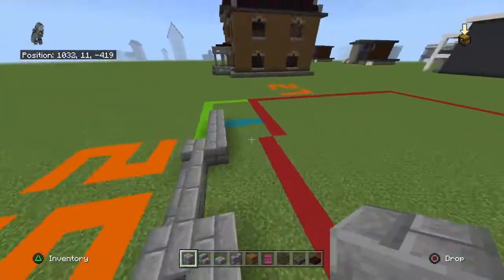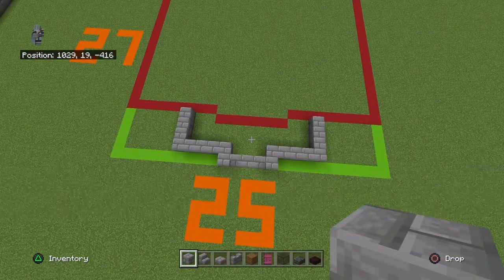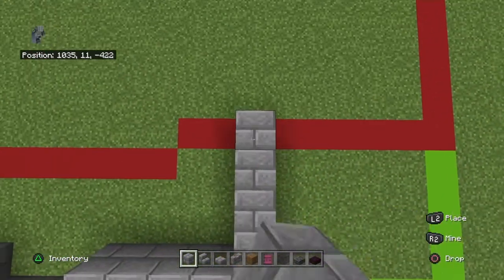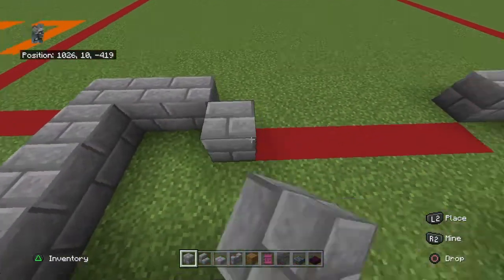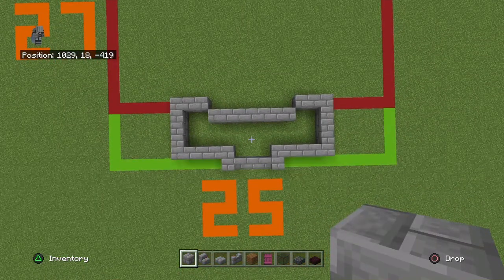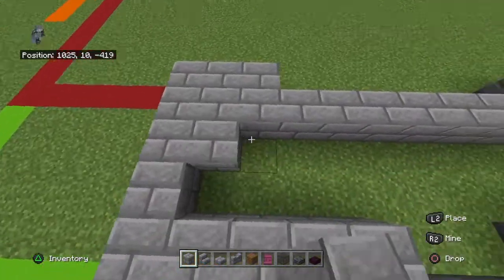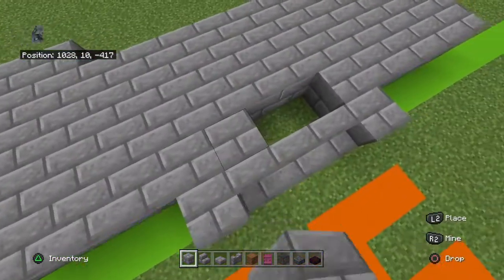Bring either stone brick backward by an additional one, then inward by two, then diagonally inward by one, and connect them together in the middle — you should have a shape that kind of looks like Batman. Fill the center of that with stone bricks. This is the front porch, which I think looks the best part of this build. I really like how it turned out.